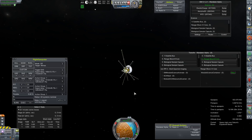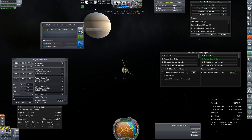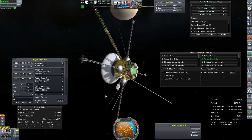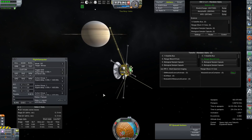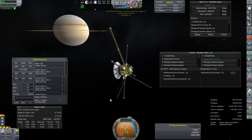We'll set up a little Kerbal alarm clock reminder to pop us out of time warp one minute before we get there. Through the rings — whoa, that came up quick. There's our alarm clock reminder. We're still like 20 seconds out from periapsis.